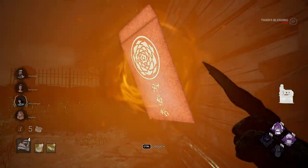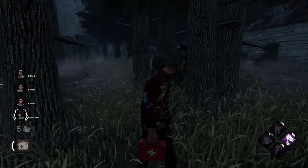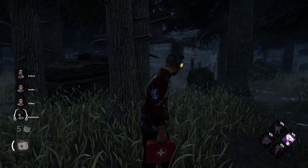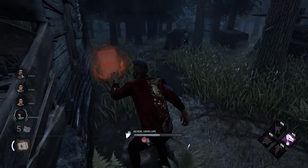Now, the event might be a bit confusing from the start, but it is actually really easy. First of all, use a red envelope offering. When you do so, a red envelope will spawn around the map. Yours will be glowing from the start, and you will have to open it by interacting with it.